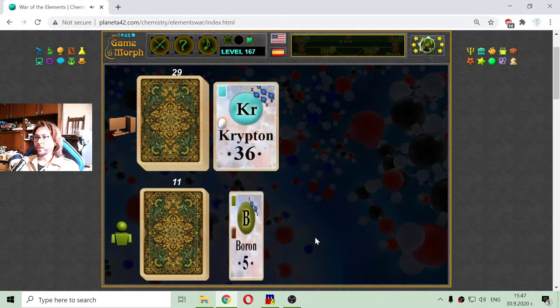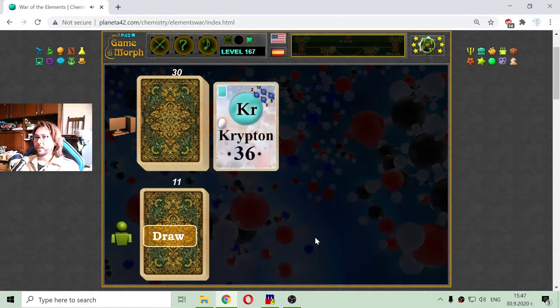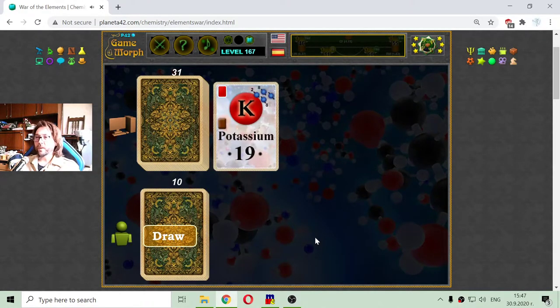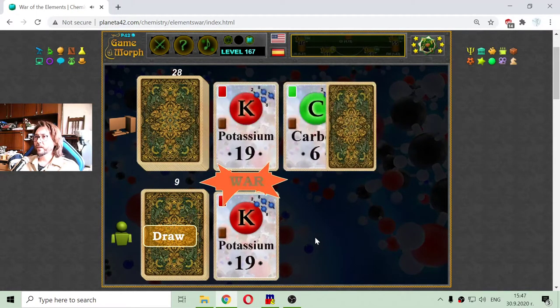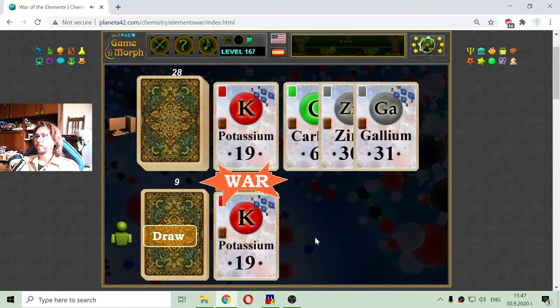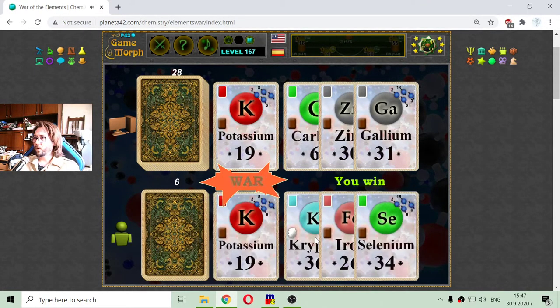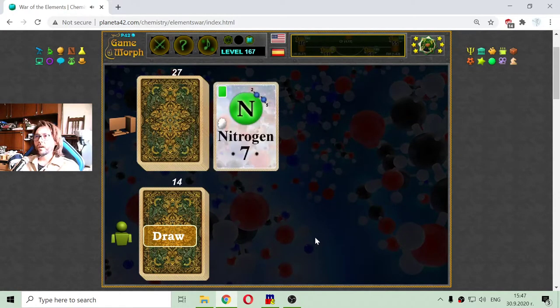As we can see, the cards are actually generated randomly among the 42 cards. Another war! Gallium — this is too strong. Draw. Selenium — I want that.